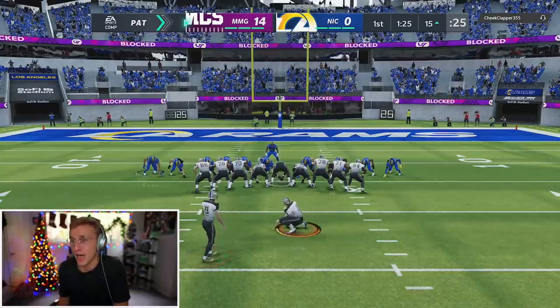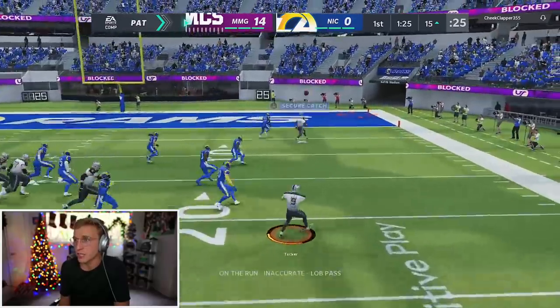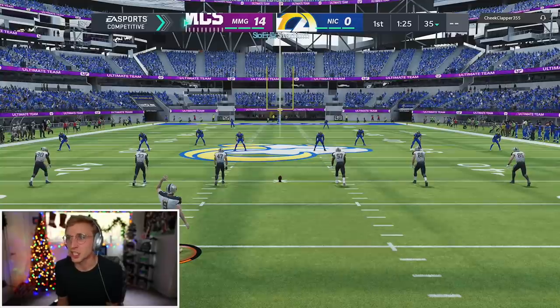We're going fake PAT kicker flip pass — got to switch it up a little bit. We need the playmaker back in the end zone. You're telling me my kicker can't throw the ball like Tom Brady? What the hell is this? Next gen is broken.